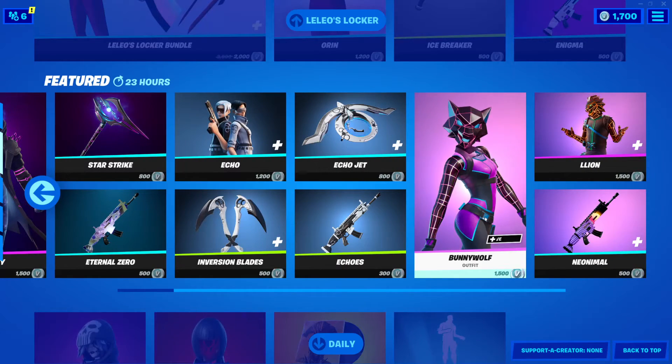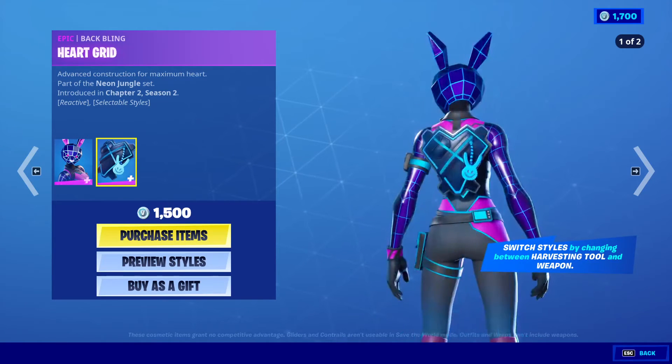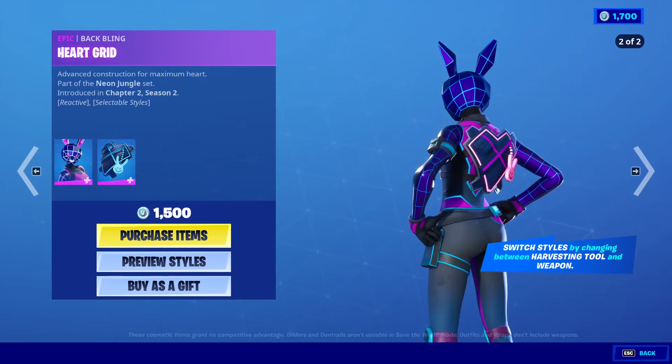Bunny Wolf is back for 1,500 V-Bucks, and the back bling Hard Grid. It says switch styles by changing between Harvesting Tool and Weapon.